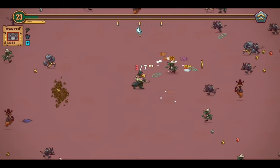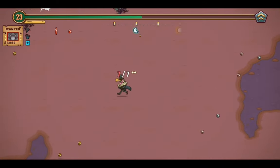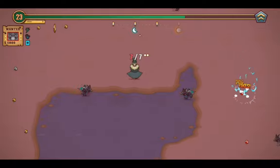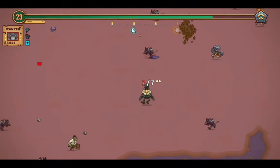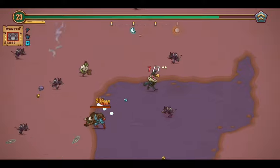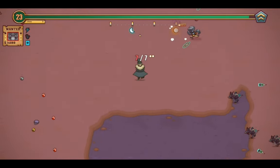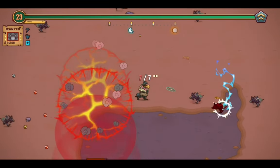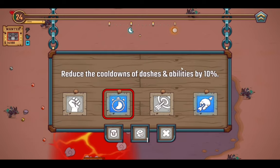It should be able to deal way more damage now. Another deputy is on screen — or was. Don't know where it went. Oh, there it is. I see it's drunk — so that's good news for me since I can just stay out of the way of its blast radius. Reduce the cooldowns of dashes and abilities by 10% again, yoink.